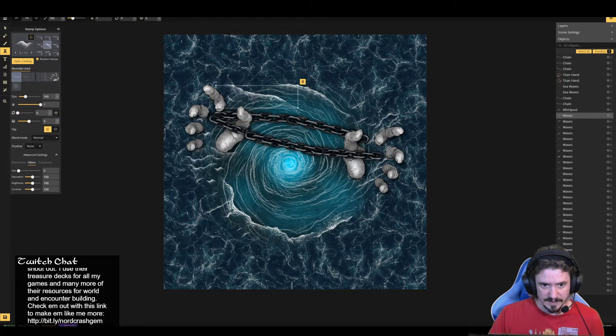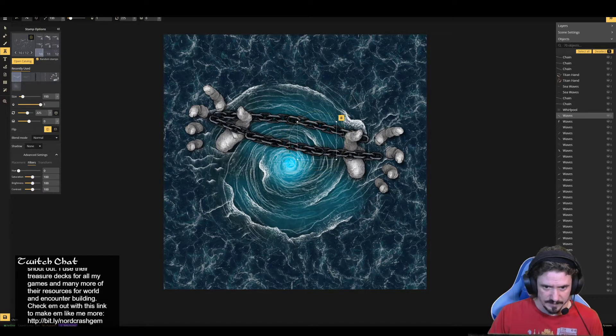It's not natural — not really what it would look like in real life — but it kind of gives that cool impression, so I'm into it. We can put more waves down inside to really exaggerate that you are sailing down a funnel almost. That's a cool idea. Yeah, I'm into that. All right, that's looking pretty good. I think that's good, so we'll save it out and then take it over to Photoshop for a little cleanup.